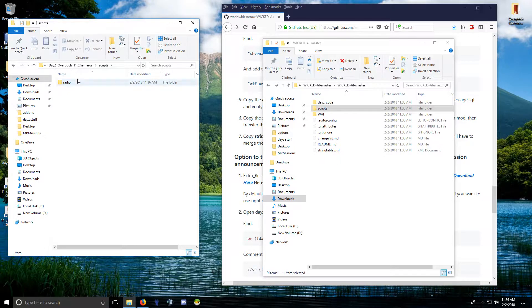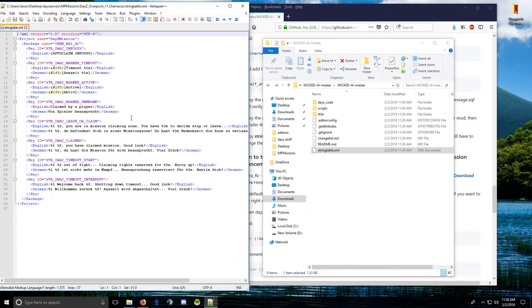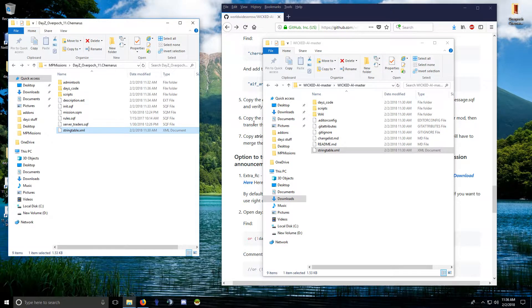This is the radio script — ZSC has the same thing, but this version has additional files. Make sure those extra two files are in there if you already have it. You also need a string table — if you have other string tables, just merge these entries in with the others. That's all you have to copy over.